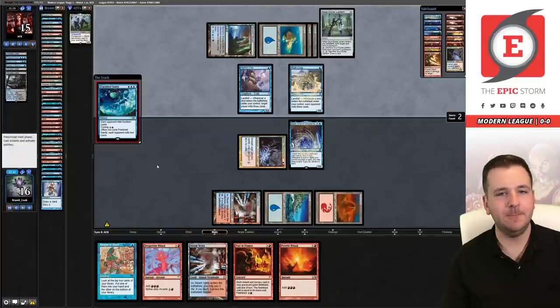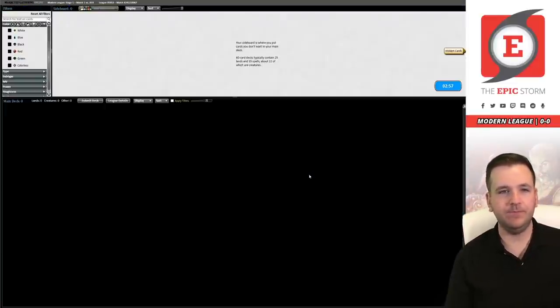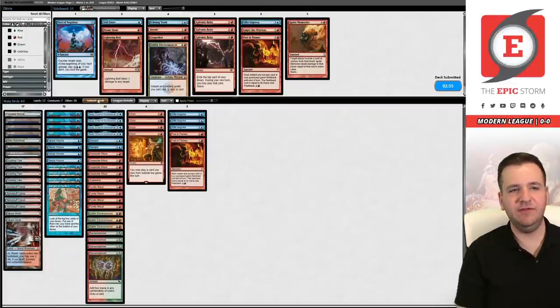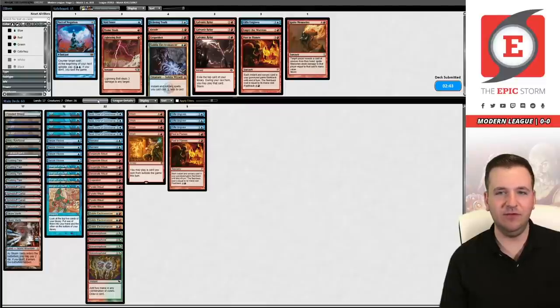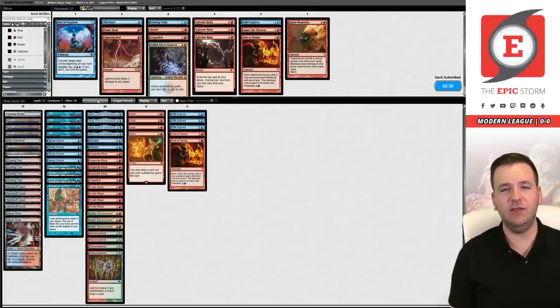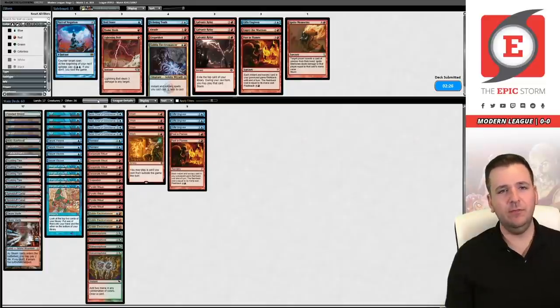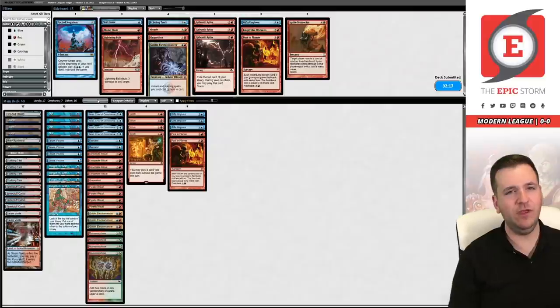They got us in Game 2. Our deck is already in the proper configuration for Game 3. We weren't fast enough. Interestingly, we saw Soul Guide Lantern rather than Surgical — a card we can definitely beat. We can answer it with a Wish into Void Snare, or do the classic Past in Flames line — they use the ability, we let it resolve, then cast Gifts with Past in Flames on the stack. There are a bunch of different ways to beat Soul Guide Lantern-type effects.